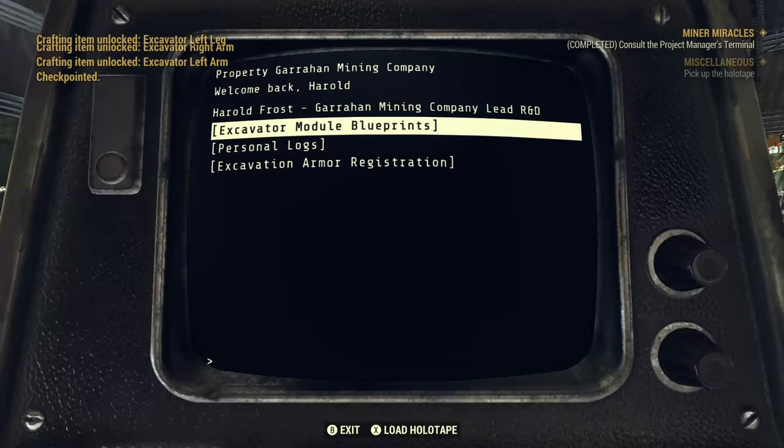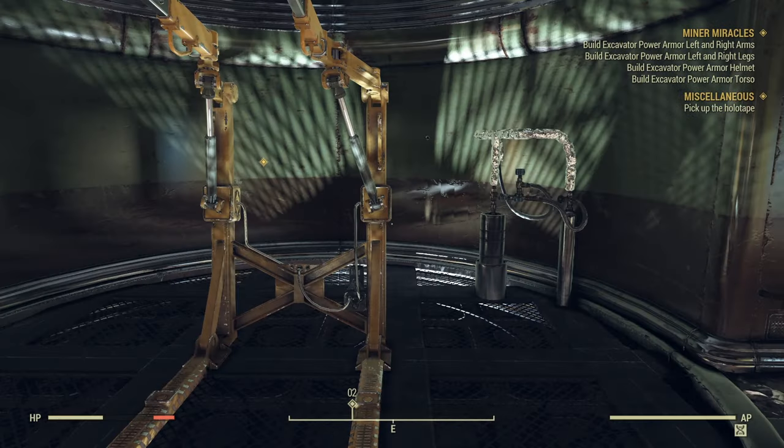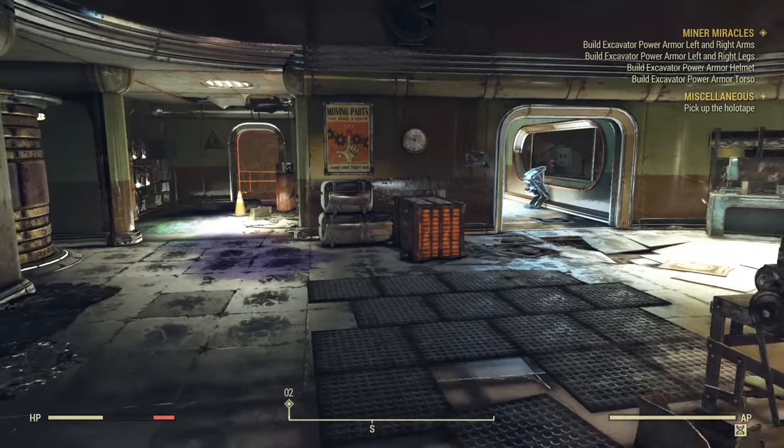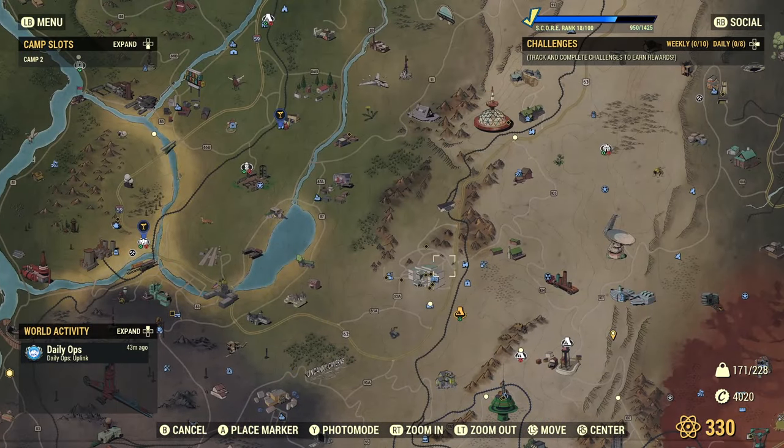Hit your first option — there we go, unlocked all the excavator pieces. So there are two terminals. In order to build an excavator, you're going to need a chassis. Chassis can be located all over Appalachia.